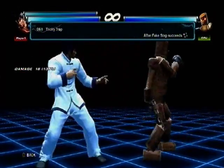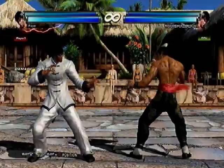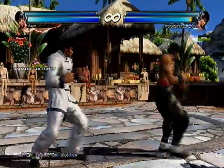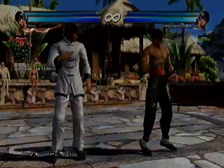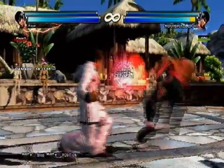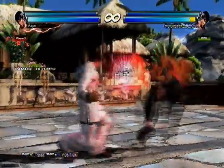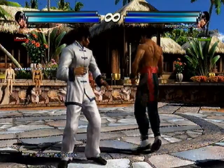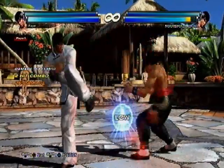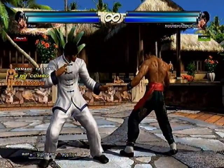Tricky Trap — leaves him back-turned and it's plus, so you can't get anything guaranteed. But what I like to do after this move is up forward 1-3, because it's a very fast move and he dashes in just close enough so that he gets hit by it. It gives him very little time to react. It's a good move for out there.